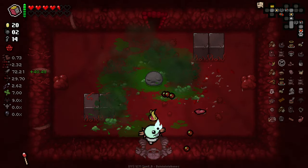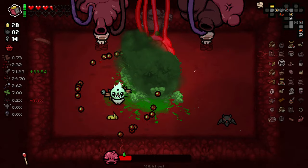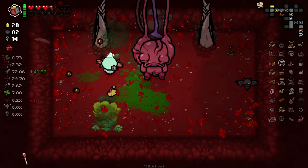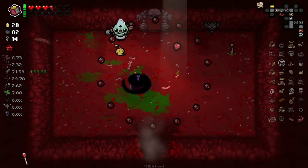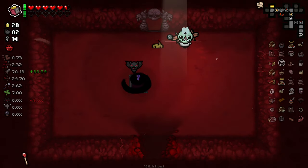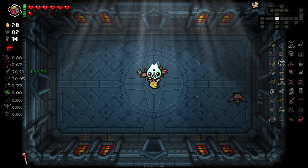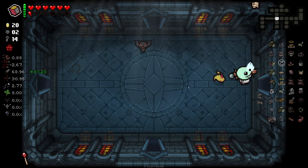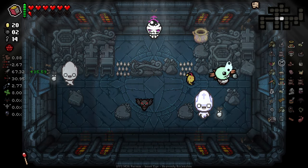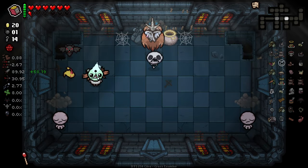A half heart — that's gonna help. There's a regular heart there that I missed out on. Let me quickly go back and get that — thank you. We made it much further than I thought, and considering we don't have Polaroid, we're just gonna be fighting the Isaac boss here. So there's a very, very small chance we make it out of this, which would surprise me. What I'm gonna do is try and circumnavigate a few harder rooms.